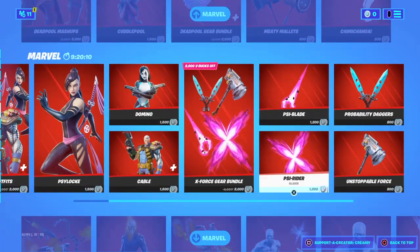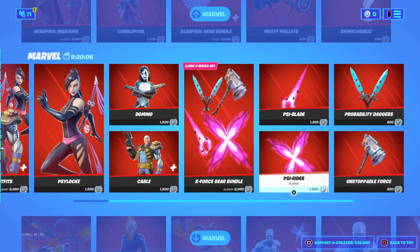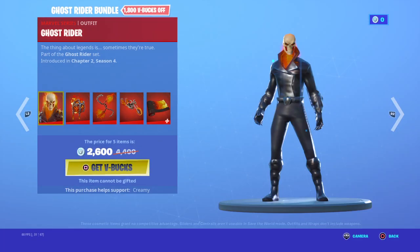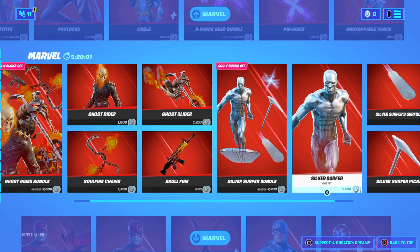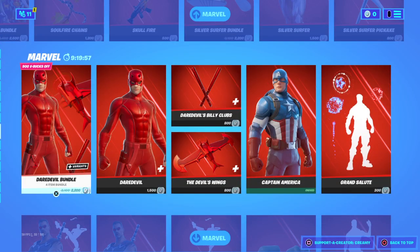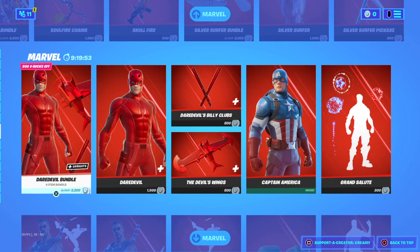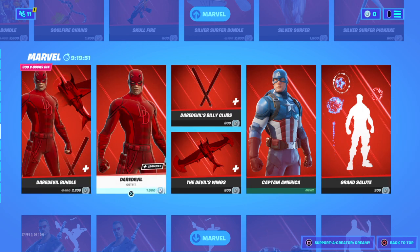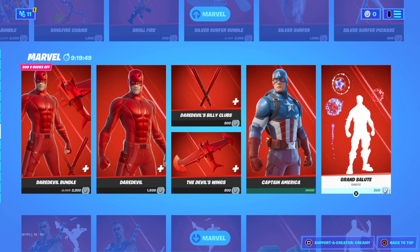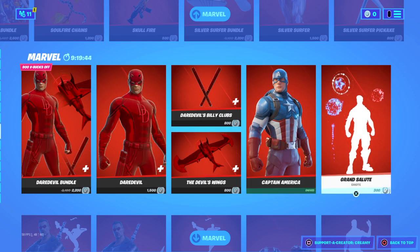My favorite thing is the pickaxe — it's such a great pickaxe. We've got Ghost Rider back in the item shop bundle. And that's Daredevil — these haven't been in the item shop this season. We've also got Captain America.